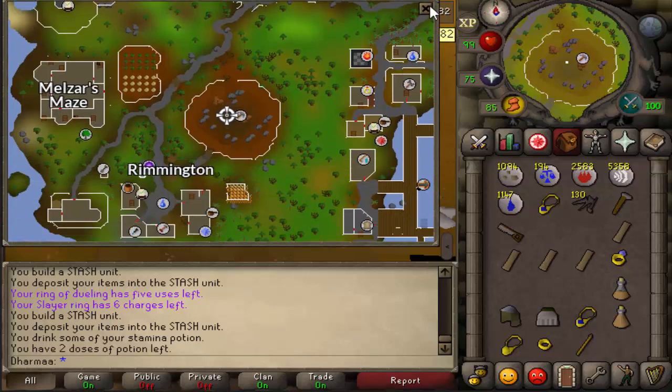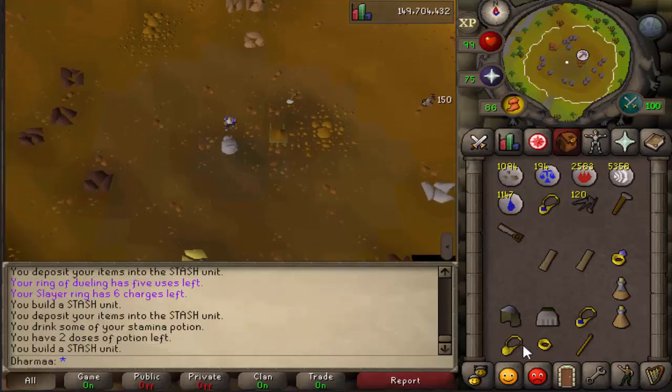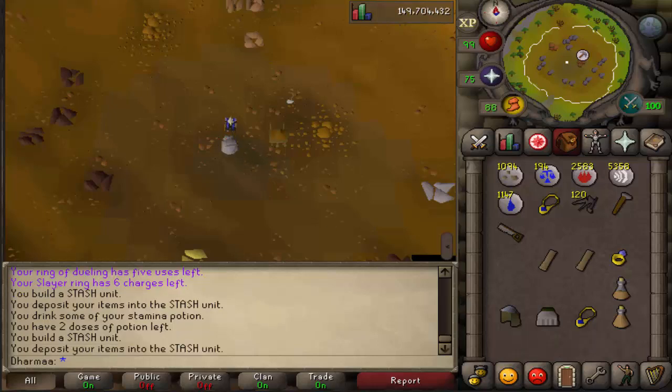After that, make your way over to the Rimmington mine. There are some inconspicuous rocks just here. Build them, and for this one you need a gold necklace, gold ring, and bronze spear. Pop them in.